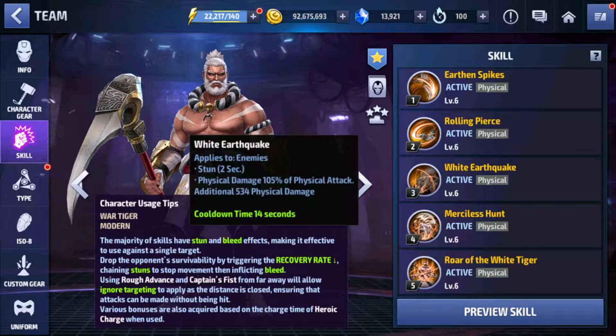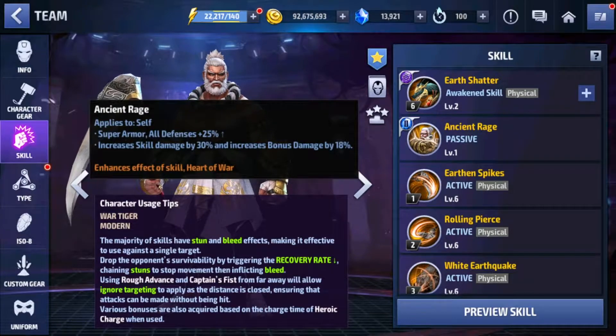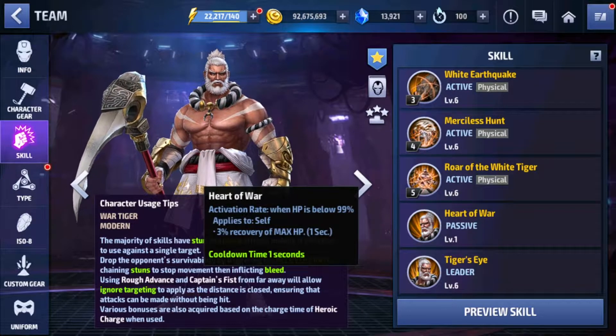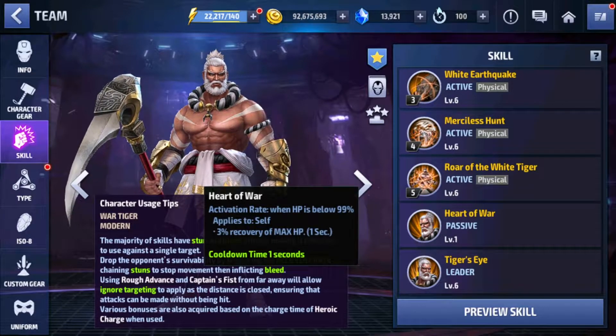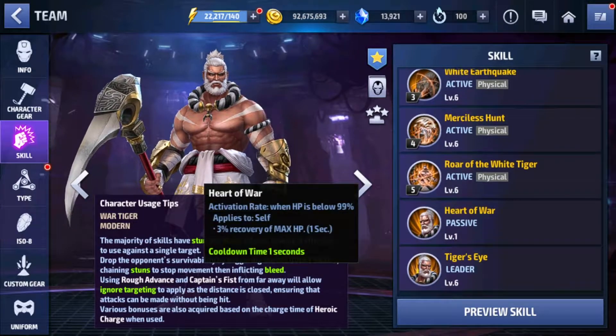Skills one and two are pretty basic damage-dealing skills, and the passive increases skill damage. Now the tier one passive has a 3% recovery of max HP — this is not a lot compared to Wolverine, Sabertooth, Gwenpool, and X-23, who all have 5% recovery of max HP. Deadpool has 4%, I think. Compared to those HP recoveries, this is just 3% and it climbs up slowly, but with a really good recovery rate you can hype it up.